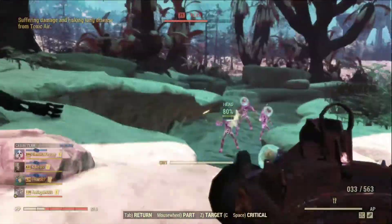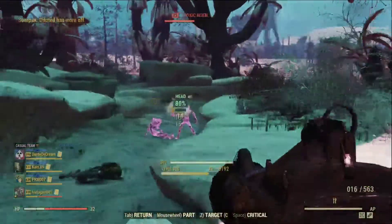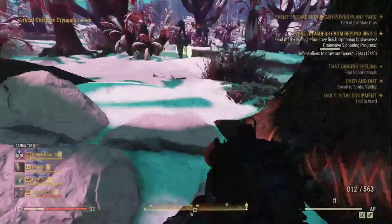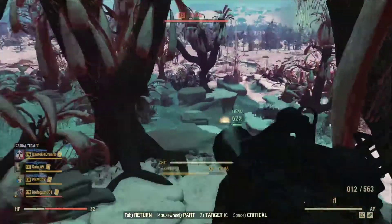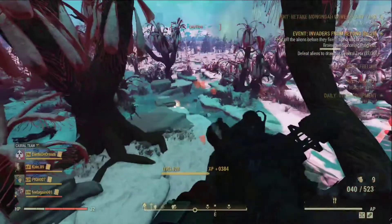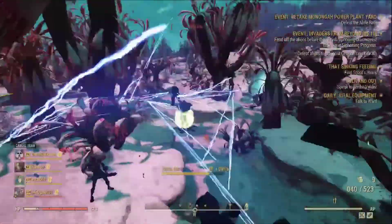Besides the bug fixing, there are two challenges today which require you to take a photo with aliens and with an alien drone. You have to use the camera — not the photo mode, but the actual camera — and you can take a photo of any dead alien, or the parts of their dead bodies, or the debris of a dead alien drone. That will all count as part of the challenge.